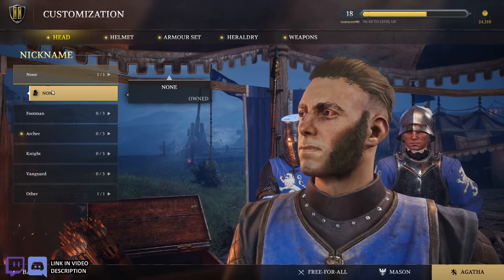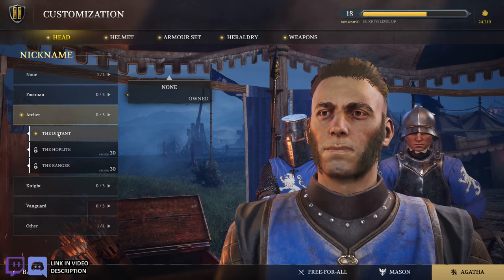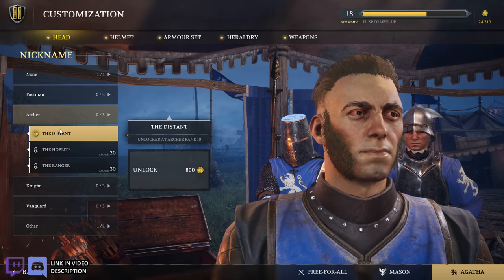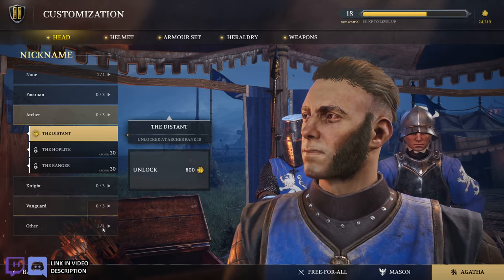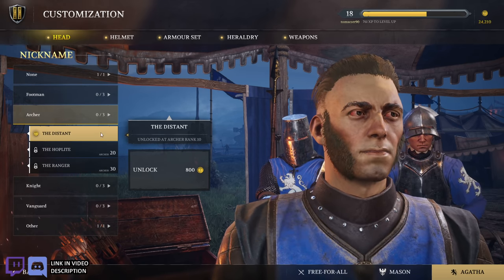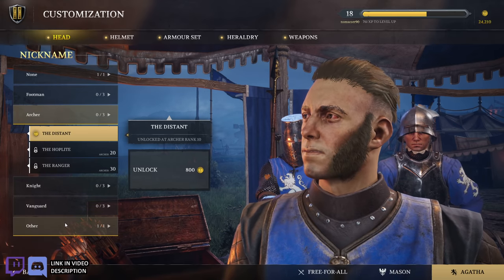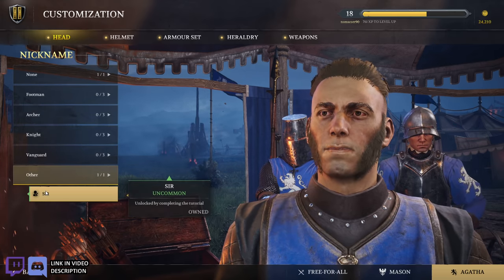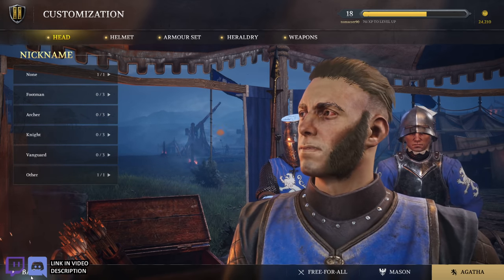Nickname — so what is this? None. The Distance. So it's like a title for your name in game I guess. I've unlocked The Distance at rank 10 with the Archer. And then apparently there's another one I have — Sir, unlocked by completing the tutorial.